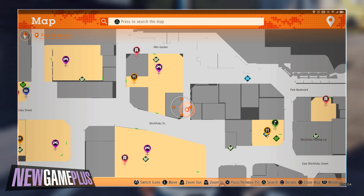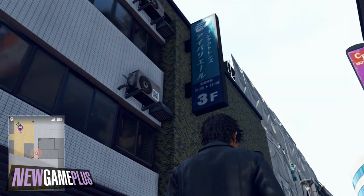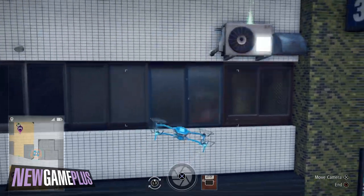Fourth code: found in an alleyway just off Shichifuku Street. Be sure to look up for a radiator adjacent to a blue third floor sign.